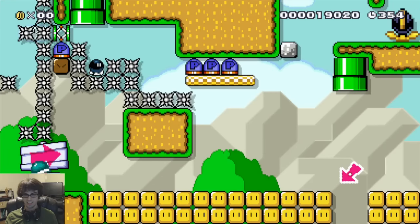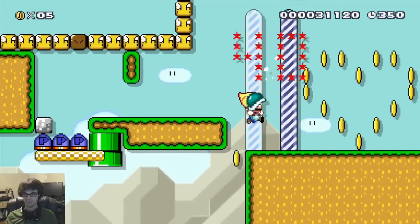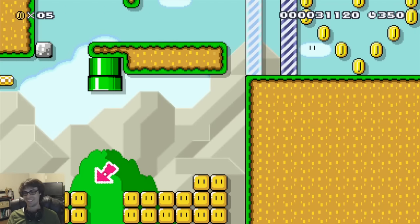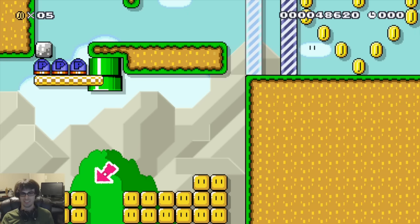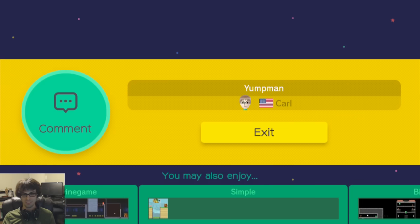And then we can... Yomp! Yomp! There you have it. Get dead, Mario — you get a heart, and then you just, for all of your work, you just get tossed off the edge. All right guys, that is my single-screen puzzle level Yump Man. Hope you guys enjoyed it.